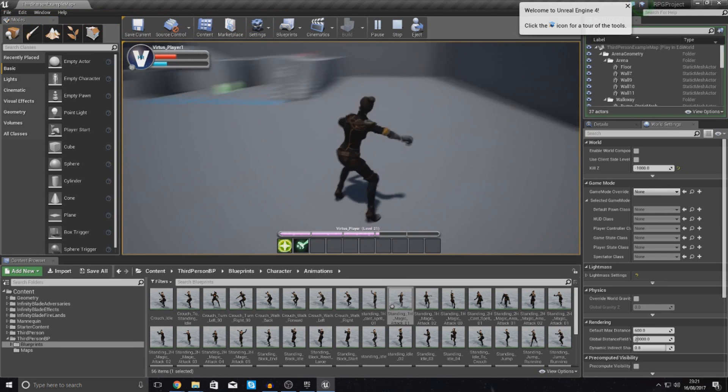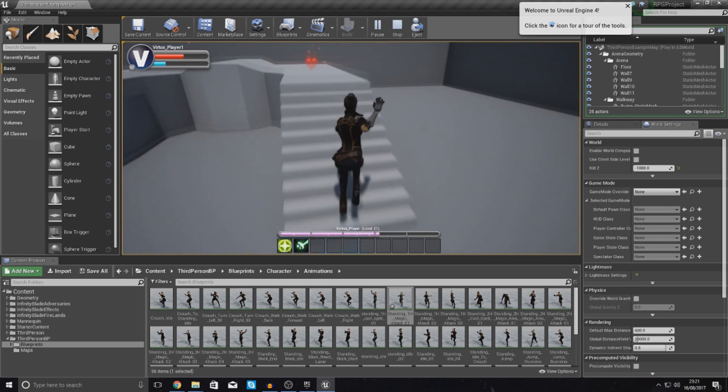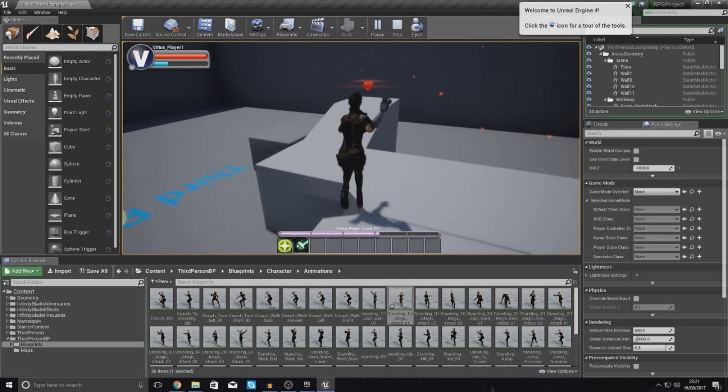As of right now when I kill this AI character it just completely disappears into thin air. What I'm going to be showing you is how to make a little bag pop up at the AI's feet, and then when the player runs over and collects it, it's going to bring up a window where they'll get some random items inside of it.